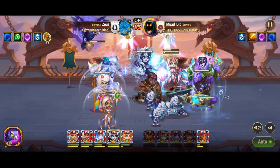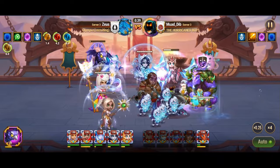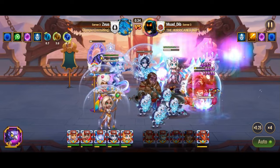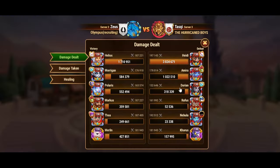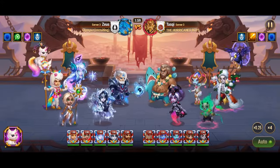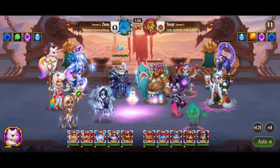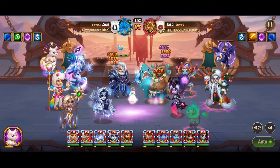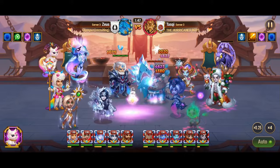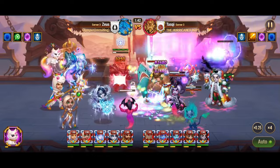In the intricate tapestry of Hero Wars battles, the synergy between Helios and Polaris emerges as a masterstroke of strategic brilliance. Within this dynamic duo lies the potential for unparalleled devastation, amplified by the subtle yet potent interactions between their abilities. At the core of this synergy lies Polaris, whose artifact, Guiding Star, bestows a crucial magic penetration bonus upon the entire team for a substantial 9-second duration. This augmentation significantly enhances Helios' already formidable magic damage output, laying the groundwork for devastating assaults on enemy ranks.